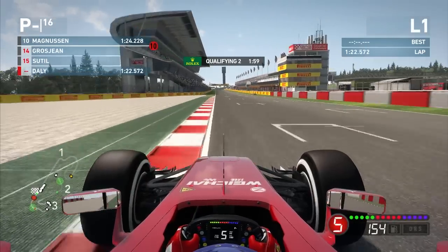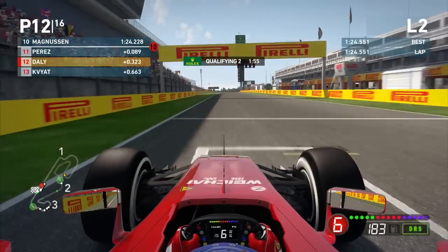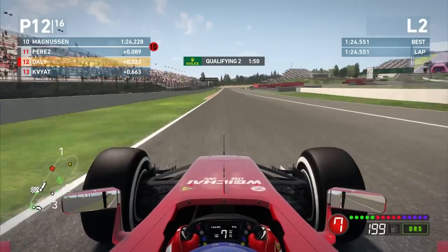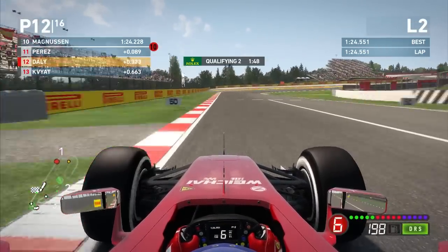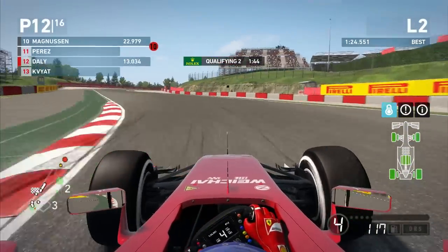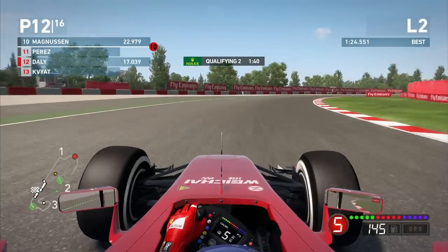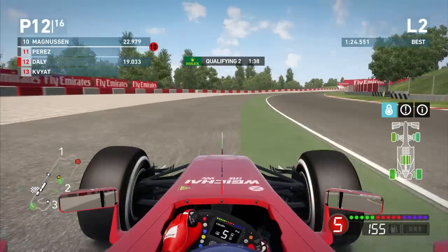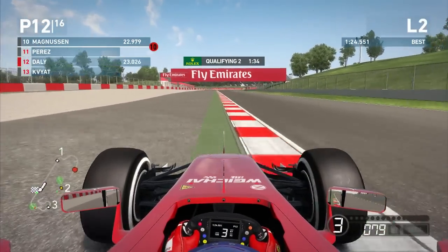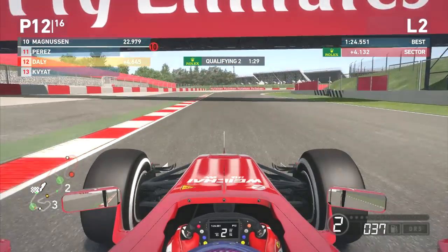So we'll need to probably go on for another lap if this third sector isn't the best, and it's still 3 tenths down on Magnussen's time. We don't need to panic just yet, we've still got this final lap to do. So fingers crossed a nice and clean lap should be able to get us through to qualifying 3. We did stuff up this first sector on the previous lap, however, so we do have a little bit more time to find. As we can see, we've actually run out wide onto the AstroTurf there, slowed the car down, and it was game over as soon as we left the track there.